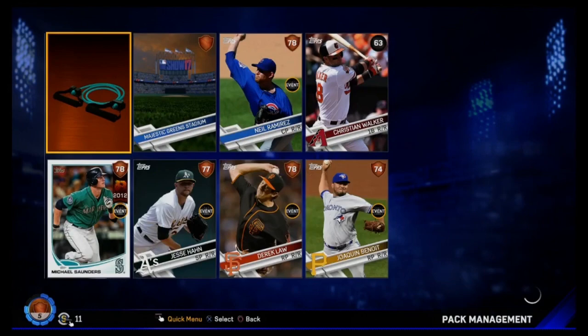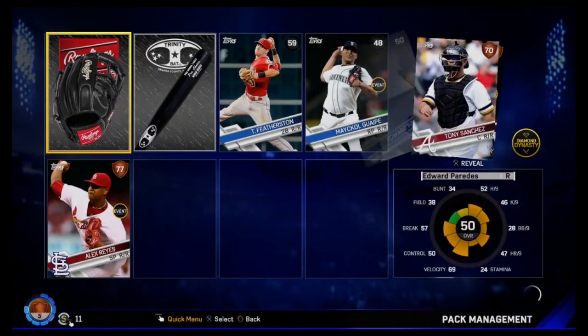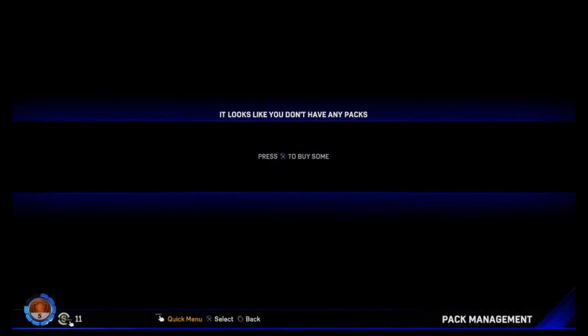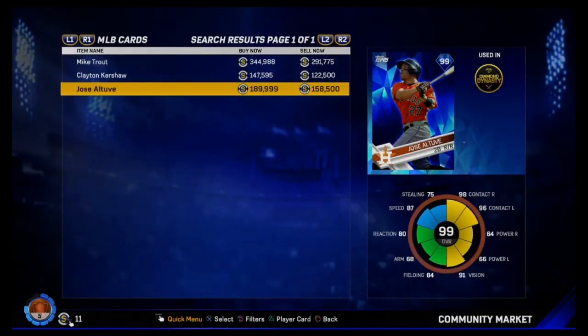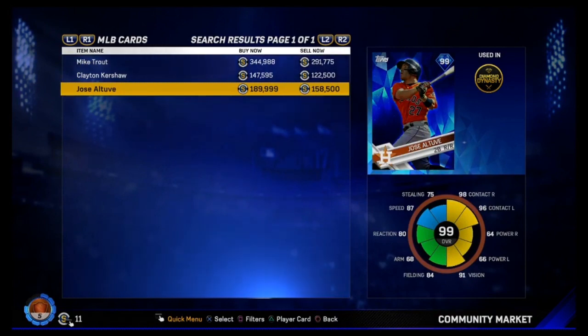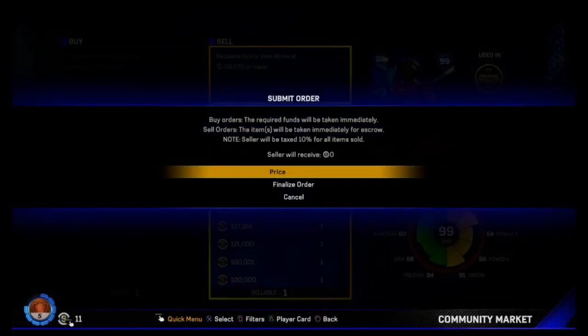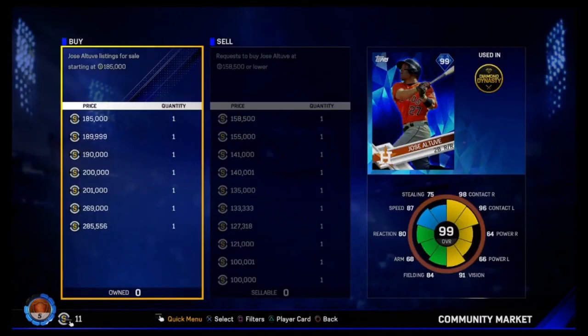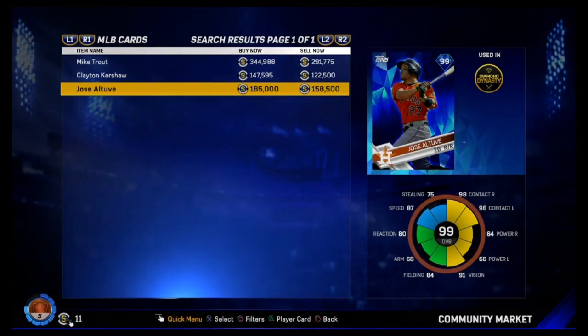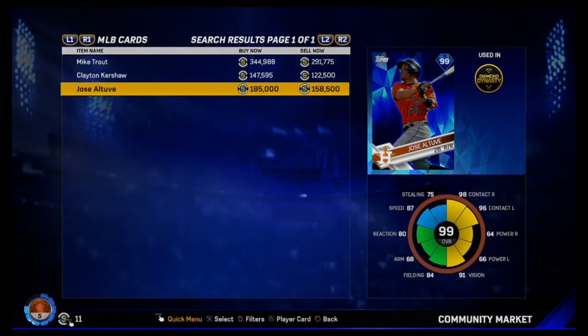Final two packs of the 100 packs - let's see if we can get another diamond. We get a Michael Saunders breakout card. Hope you guys enjoyed the video - we talked about 18 and got to see some packs. I'm excited for it. If you're new to the channel, hit that subscribe button. Let's go see how much Altuve is going for - he's at 180-plus thousand stubs still. There were only three live series 99s. I'll do more pack openings like this. We have Jackie Robinson at second now. I'll take the stubs - hope you guys enjoyed this video. Take it easy, peace.